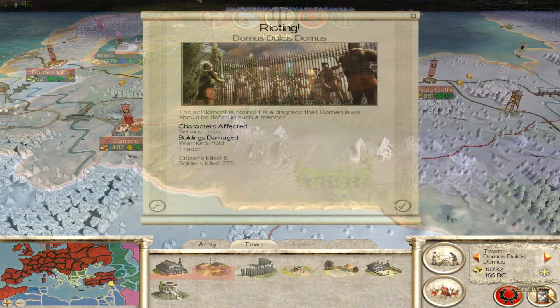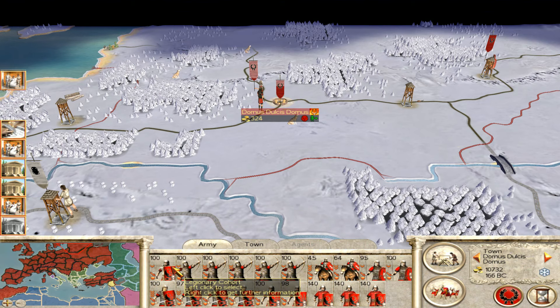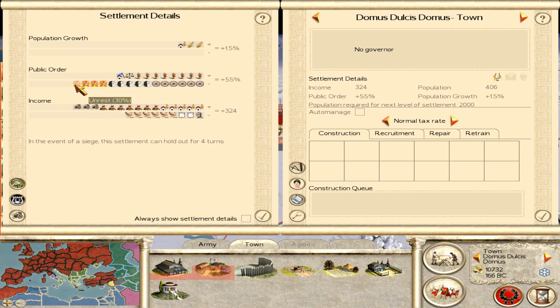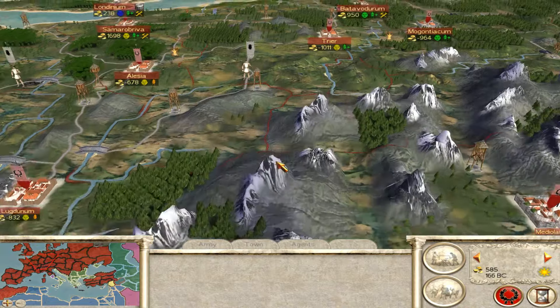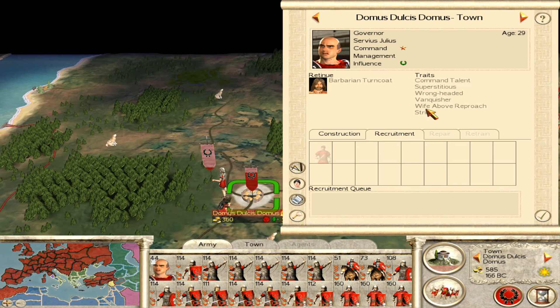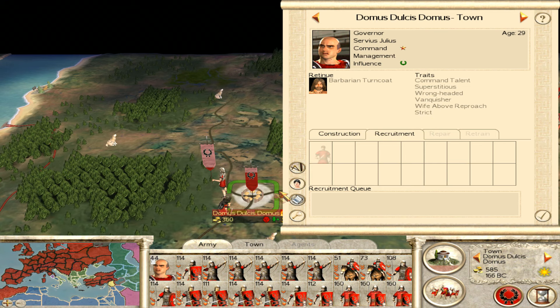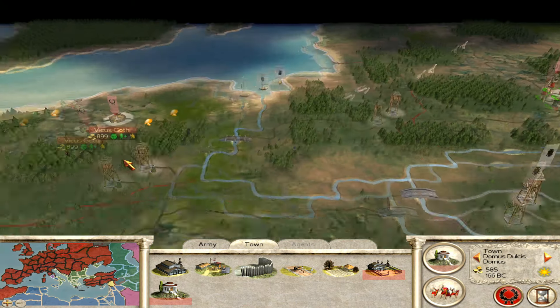Someone just died. Did my character die? They did - that's getting really irritating now. I'm going to kill my general. Okay let's try this again and not have our general get butchered. He's only 29. Do you lower unrest? No, improve rest - improve unrest. What's the town like? Normal. Well there we go, finally - that problem's solved.